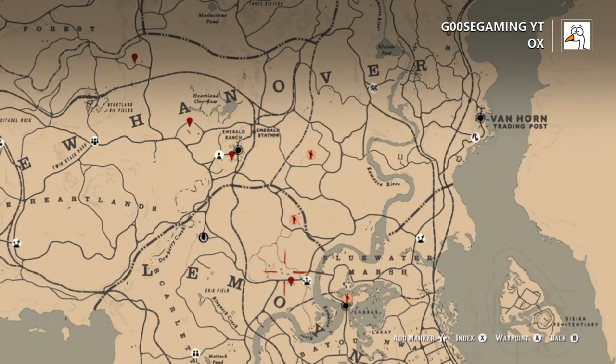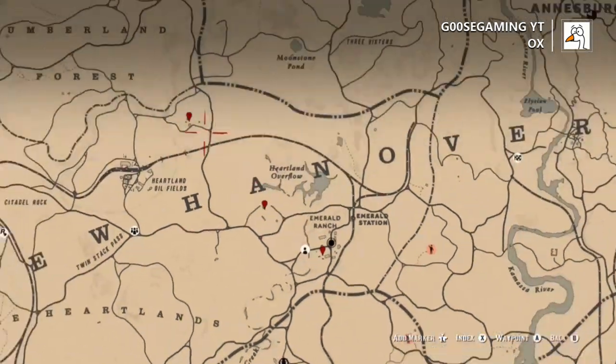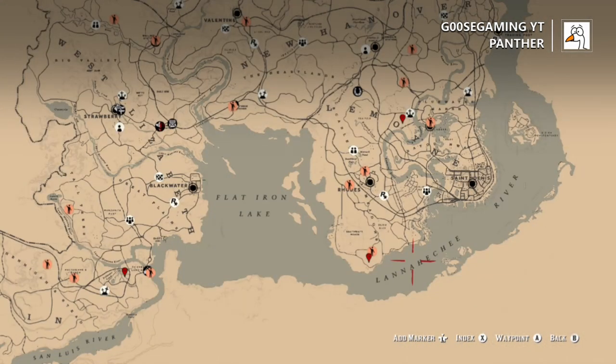Ox — not going to waste too much time. This location down near the O in Lemoyne, you can find them sometimes. You can also find them at Emerald Ranch. There's another ranch that's just a little south of the A in New Hanover, and then also just above the oil fields there is another ranch where you can find those as well as bulls and cows sometimes.